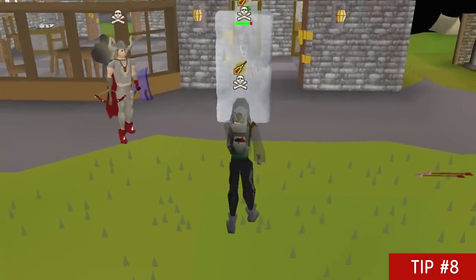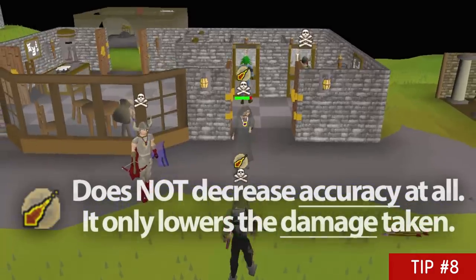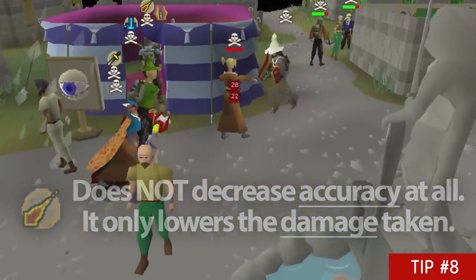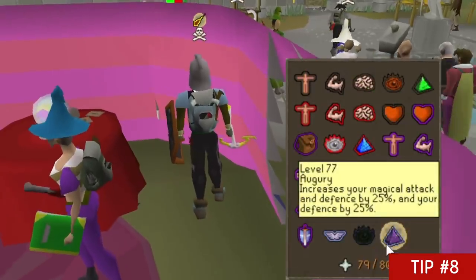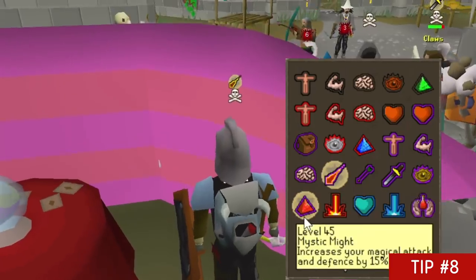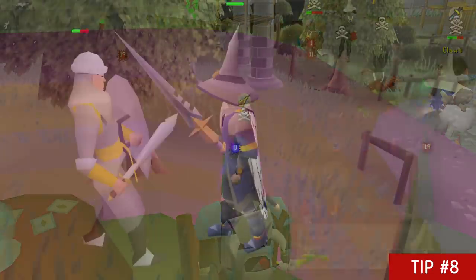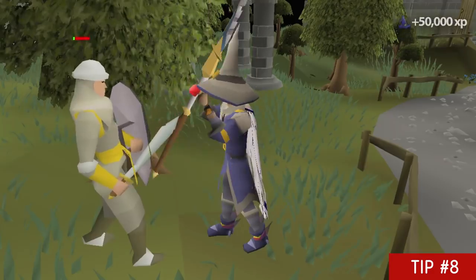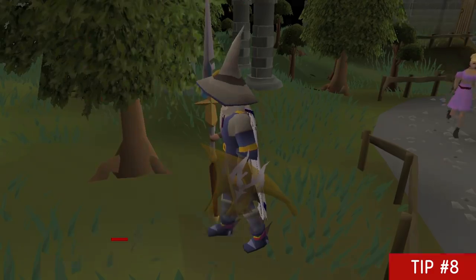The Protect from Magic prayer doesn't decrease the accuracy of enemy magic attacks — it only decreases the damage dealt. You should always be using magic boosting prayers when you want magic protection because your magic defense is 70% of your magic level and 30% of your defense level. Getting your magic level up, even if you're not using magic, will boost your magic defense dramatically.